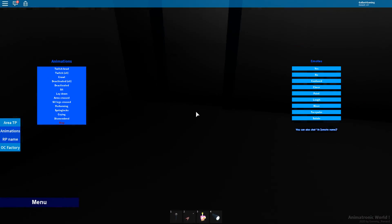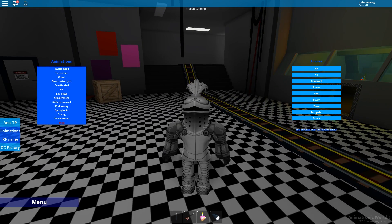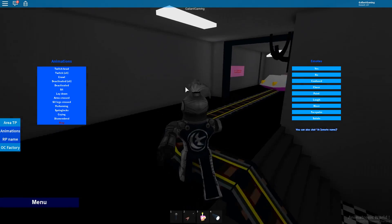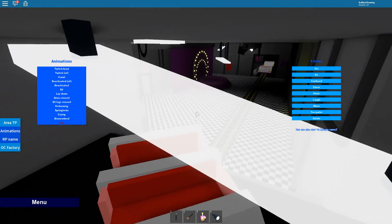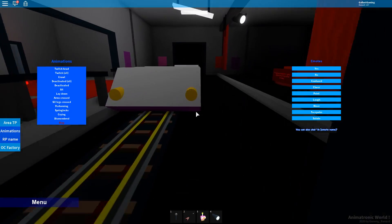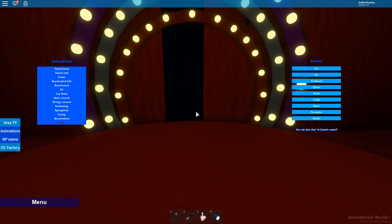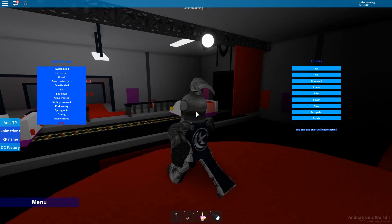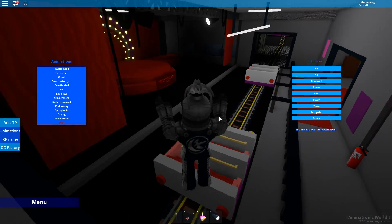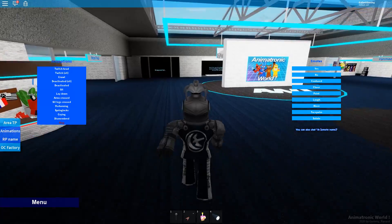We did it! That's it — that's how you get every single badge in Animatronic World in under 10 minutes. That's crazy, I didn't think it would be that fast. Fun Time Auditorium — oh, they turned all of Sister Location into a ride. Is that from Help Wanted? I don't remember, but that is so awesome. Stay in the seat during the show. I really wish this was a working ride — that would be awesome. But unfortunately that's not how it works. Hashtag never forget.